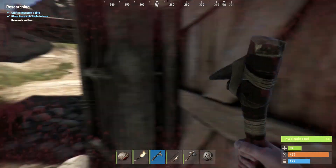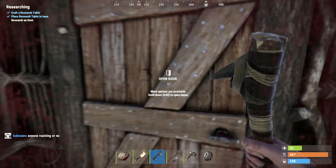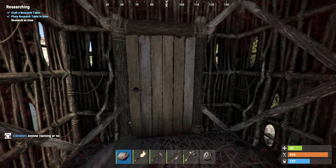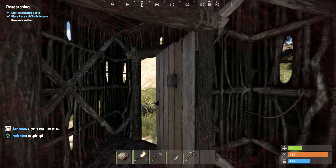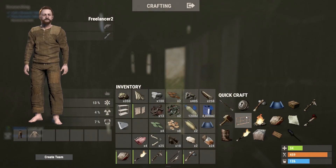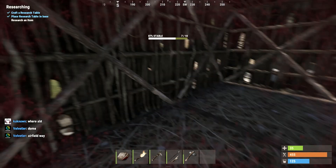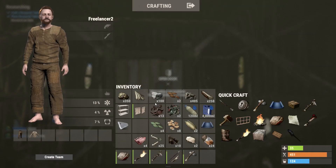We'll go ahead and open that door. You can see the door sort of pushed me out - that's a benefit of this strategy: no one can get in right now. Once we put this lock on... so now that we've locked the door, nobody can get in. This base is somewhat secure. Obviously another player could come along and do all sorts of crazy stuff, but that gives you guys an idea of Rust and the basic game I've been playing recently.